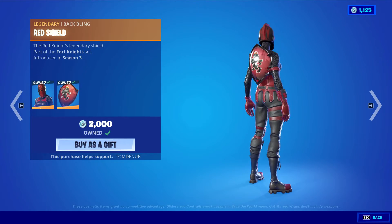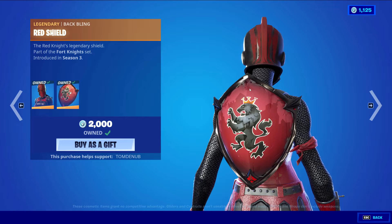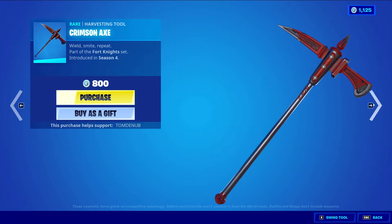Rare Knight Returns with the Baffling Red Shield — a Legendary skin at 2000 V-Bucks. I like this skin just for the Baffling, though — the skin itself, not too much. Then we have the Crimson Axe, a Rare Harvesting Tool at 800 V-Bucks.